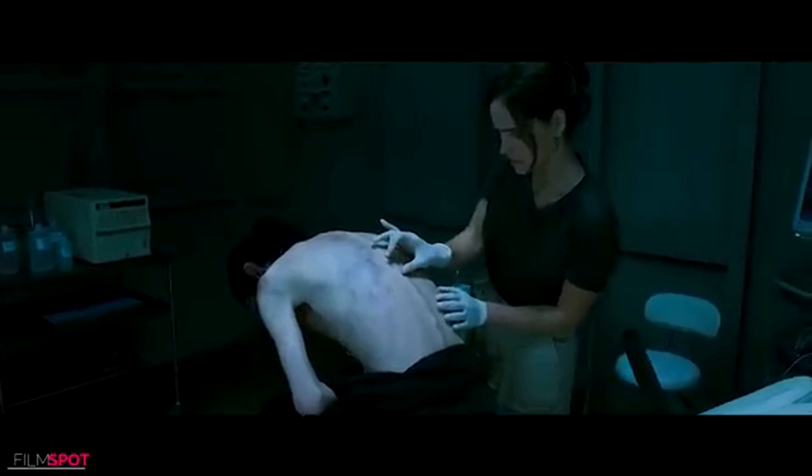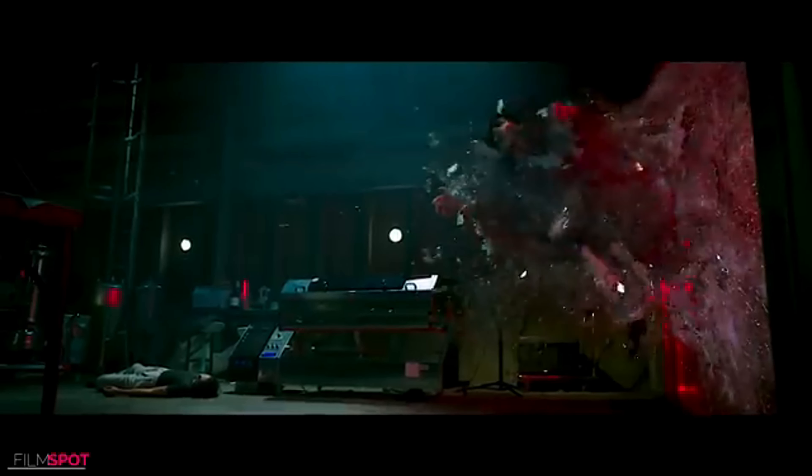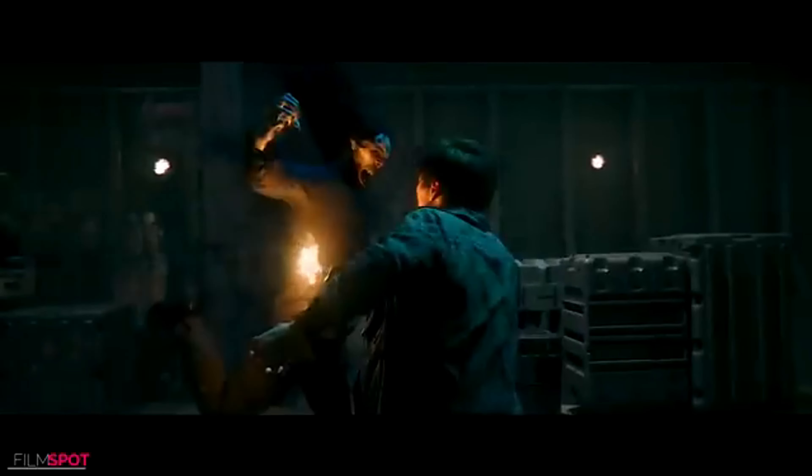Coming in at number two, we have Morbius — another character that already exists in the Insomniac universe. Morgan Michaels is one of the aliases Morbius uses throughout his years in the comics. He's basically a super genius who had a genetic disorder and, believing the cure lay in bat DNA, turned himself into a bat. He ranges from villain to anti-hero from time to time, and I think he'd make a fantastic villain — especially since one of the trailers revealed Spider-Man can use wings and fly. Imagine the chase scenes we could have with Morbius.